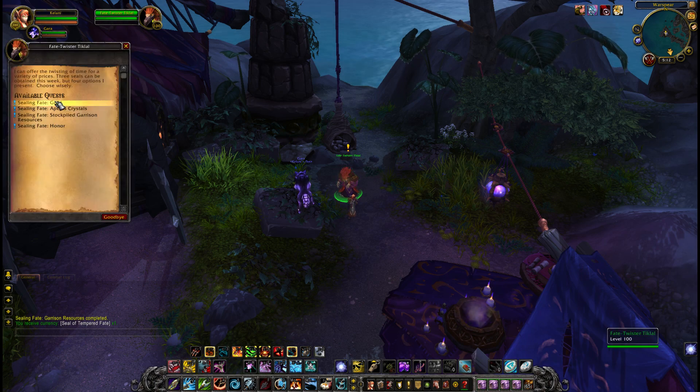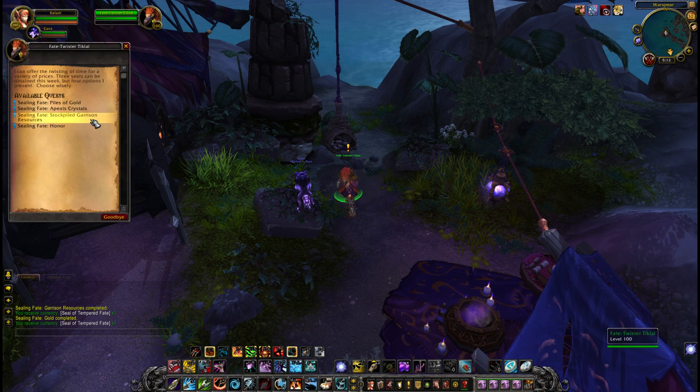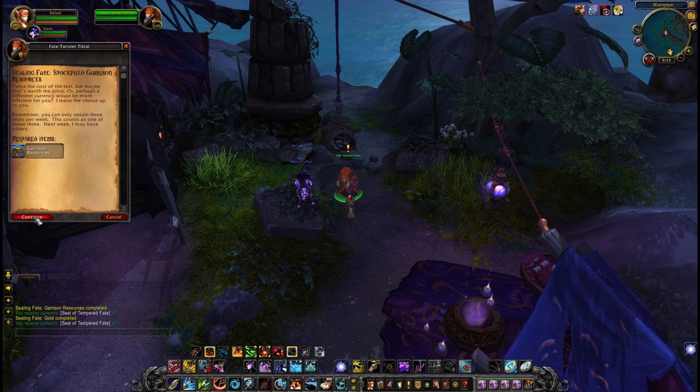So you could happily do one for gold at 500 gold, and then use Garrison Resources for another — that would be your three for the week. Remember, you're going to have to do this every week if you want all three of your Seals.